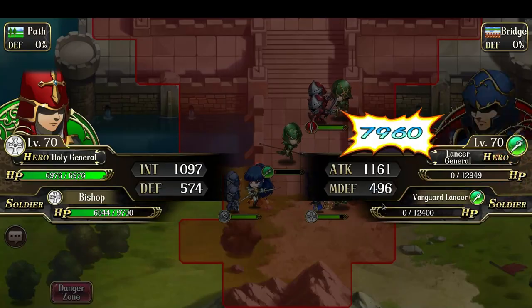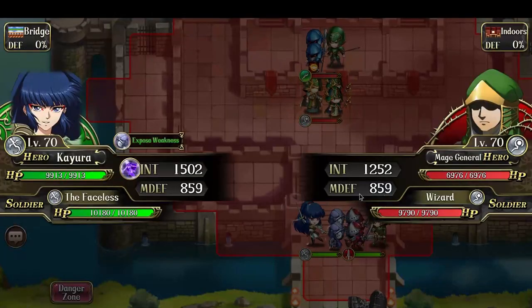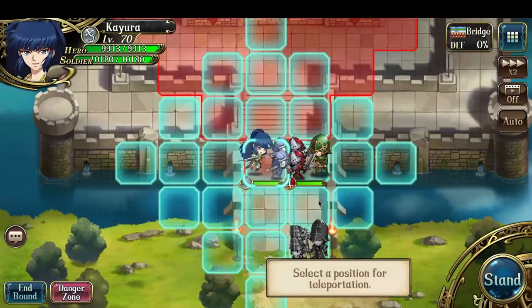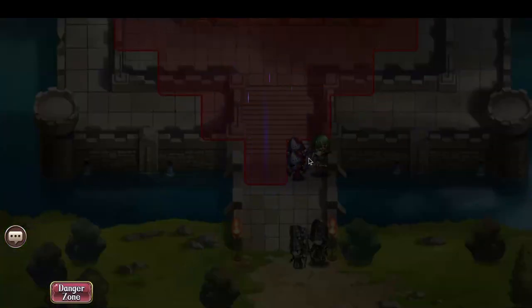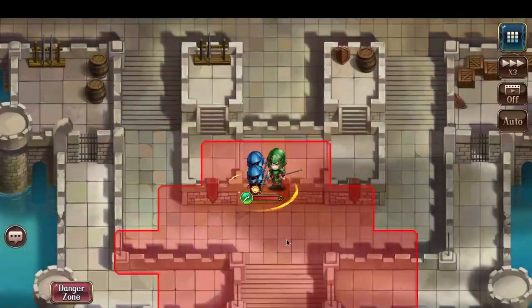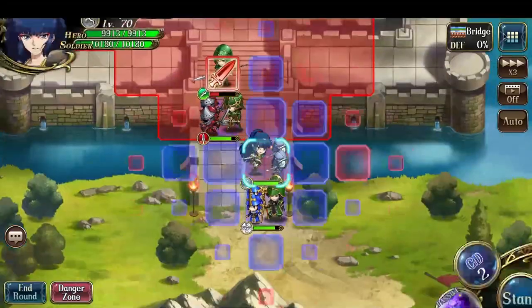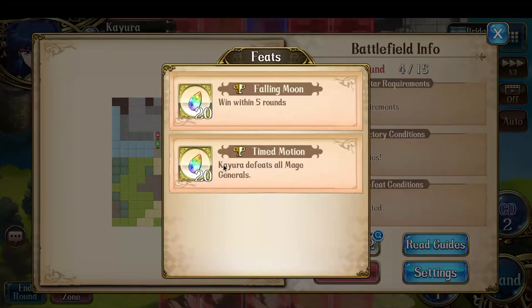I just need to finish off what remains. If I simply have the Holy General finish off the Lancer, and have Kaura do an Ignore Guard strike like that, I can just leave the Infantry General in range so that it attacks me for an easy finish. And there we go.